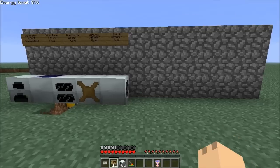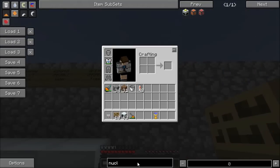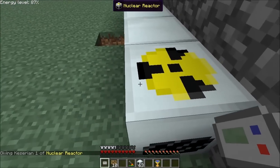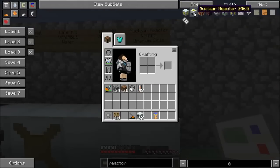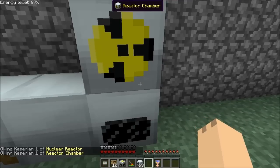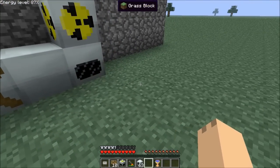Speaking of other ways to generate IC2 power, we have the nuclear reactor. Its power generation varies and it uses uranium cells. Now, it's a nuclear reactor — what could possibly go wrong? Well, it can explode, it will explode, and it might explode. It can also be expanded by creating reactor chambers — not more nuclear reactors, but reactor chambers — and attaching them to the sides. You can have up to six reactor chambers surrounding a single nuclear reactor, and it'll treat them as one block — essentially a multi-block structure.